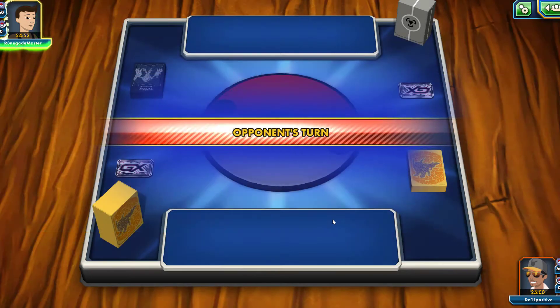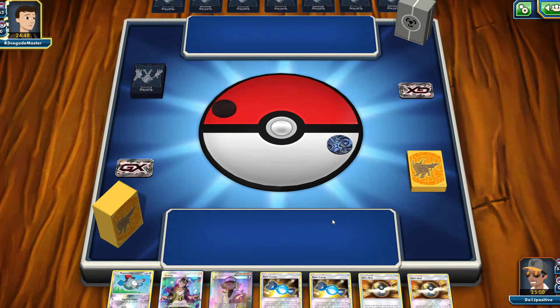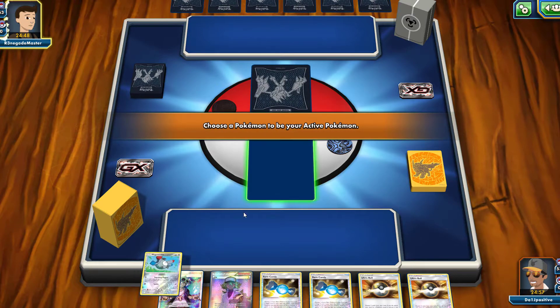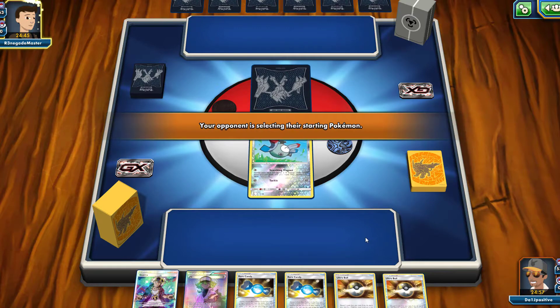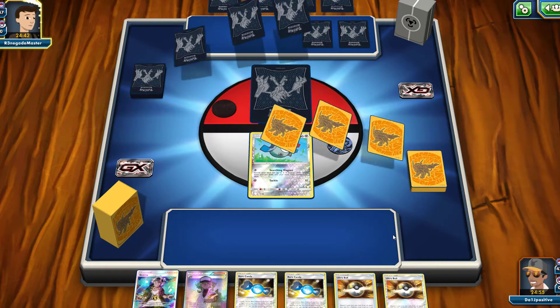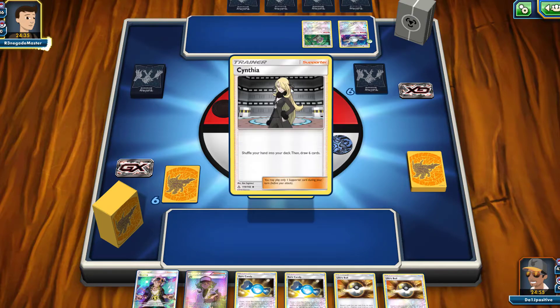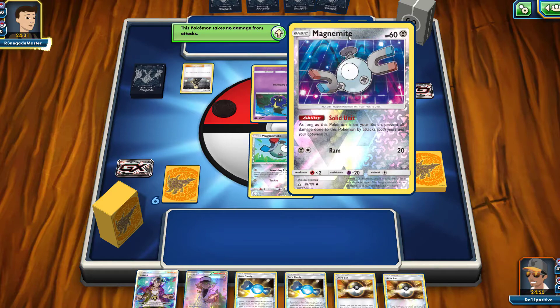Today we're going in with our Dusk Mane Necrozma GX / Dialga GX deck to see if we can get a victory. We are not going first and we did start off with a Magnemite, so things are not looking too good. We do have a couple of Ultra Balls to get out the Pokémon we need, an N for draw support, and a Guzma we can probably toss to the discard. Decklist will be in the description.